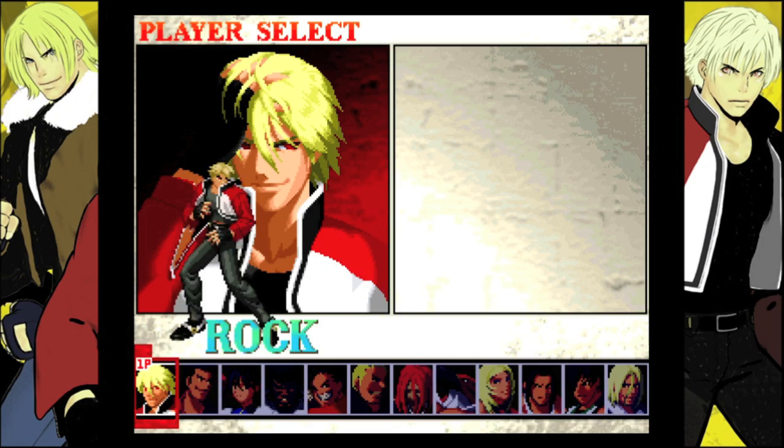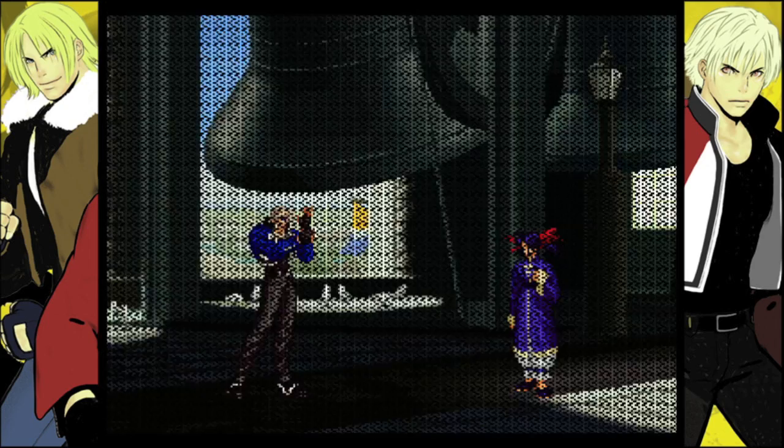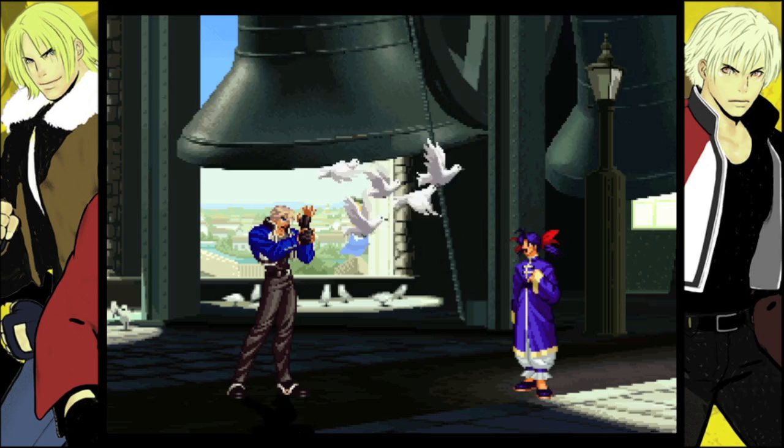Head into story mode and the character you want to pick is going to be Rock. You're basically going to do his super special combo move. Now this is going to take a lot of practice to pull off.